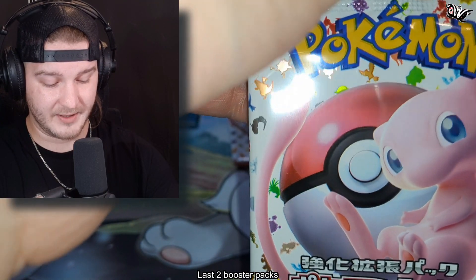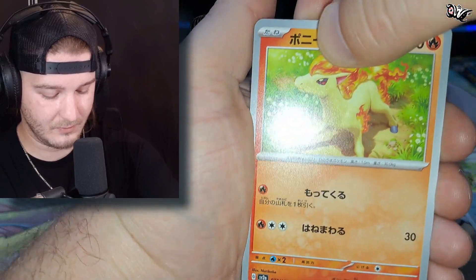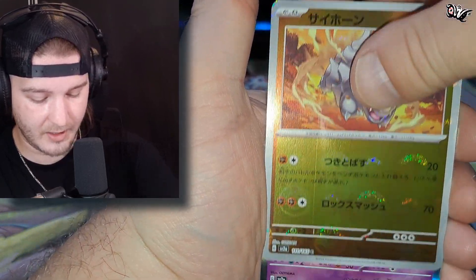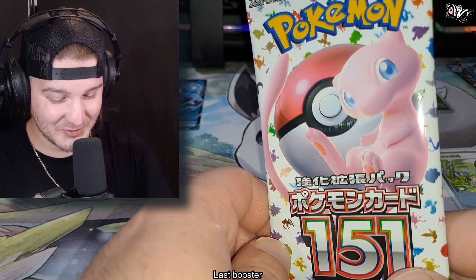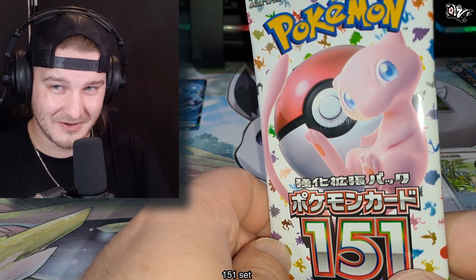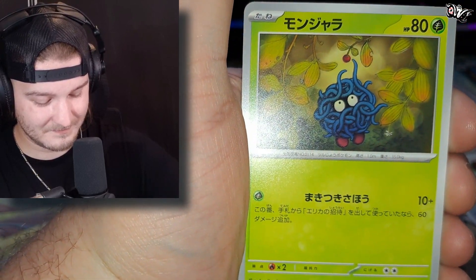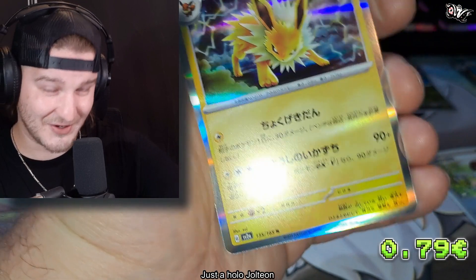Last two booster packs — let's pull something absolutely crazy out of these. We have Weedle, Metapod, Reverse Rhyhorn, and Mr. Mime. Nooo! Last booster, Japanese Pokémon 151 set — Shellder, Reverse Weepinbell, and just the Hollow Jolteon.